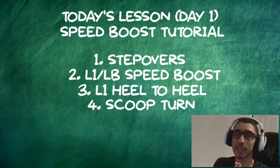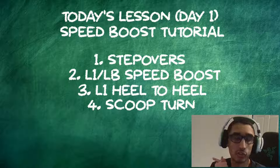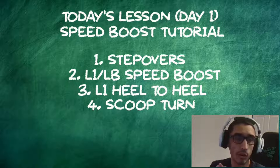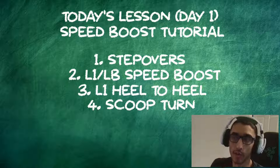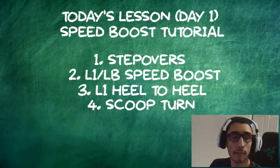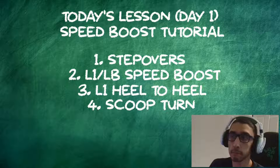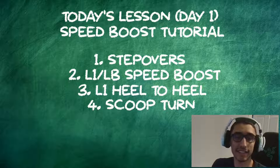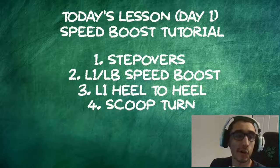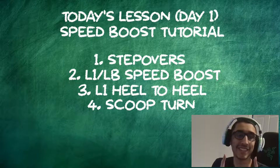To recap today's lesson: Step overs — 90-degree angle, right stick starts the way you're going. L1/LB speed boost — hold L1, let go and sprint. L1 heel-to-heel — perform the heel-to-heel while holding L1, then let go of everything and double-tap sprint. Scoop turn — fake shot, work on your left stick angle. Hopefully this speed boost tutorial helps you guys. Let me know what you want to see going forward, and as always, stay wiggly.